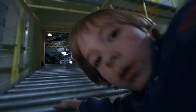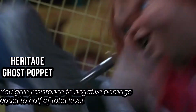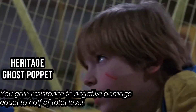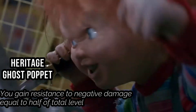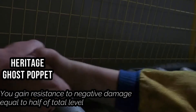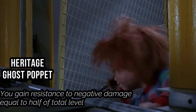But you're flammable — you have a weakness to fire equal to one third of your total level. For our Heritage, I suggest Ghost Poppet, since Charles used Voodoo to put his soul into a Good Guy doll. You can get resistance to negative damage equal to half your level. And for our first feat, pick Harmless Doll. You get a trained proficiency rank in Deception, and you can impersonate an inanimate toy or mindless poppet. You can hide without using cover or conceal yourself from creatures that don't realize you're alive, as long as you're in a location where a toy of your shape wouldn't be out of place.